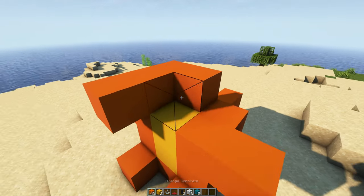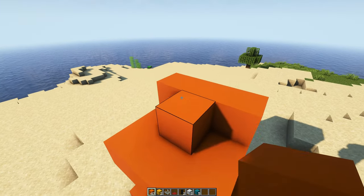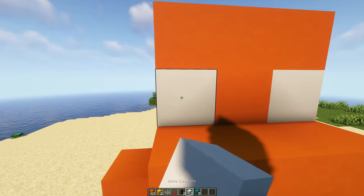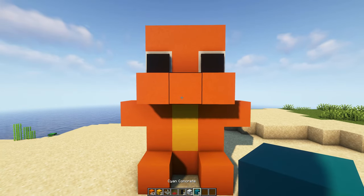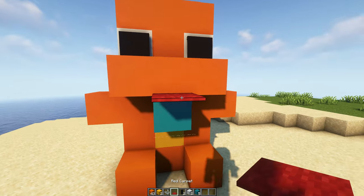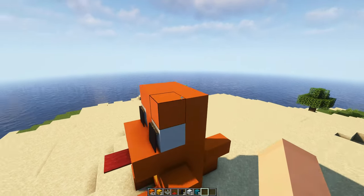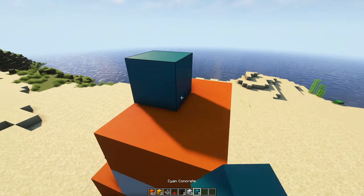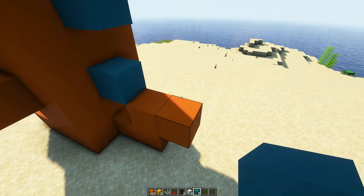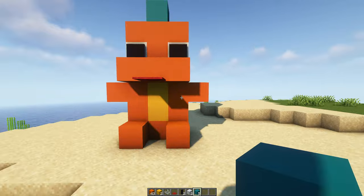Now we can work on his face. There's one technique I'm going to use for his eyes that I absolutely love — it looks super good for these cute type plushies — which is where you place the white concrete blocks and the black banners in front. As long as you have a block hiding the other half of the black banner, it creates these huge eyes. We're also getting in his tongue, using some string to hold up the carpet so it floats there. Then just his back spines — five cyan terracotta going across his whole back and tail — and that creates this little orange dinosaur.